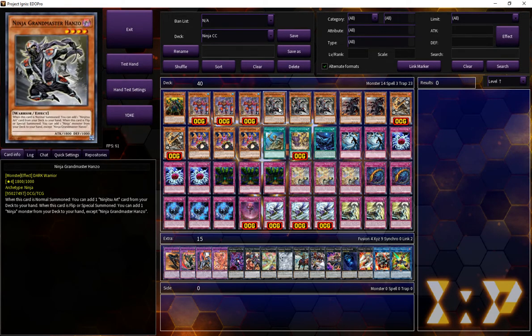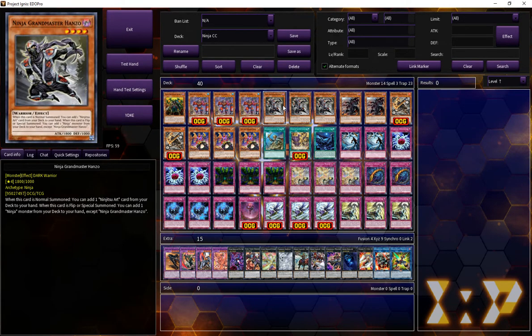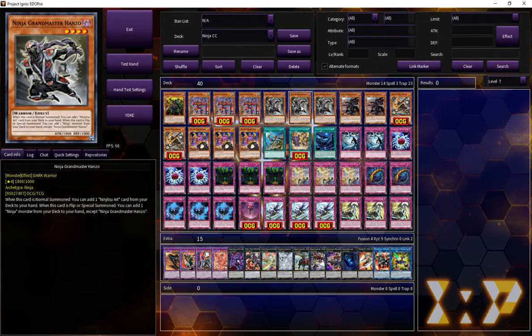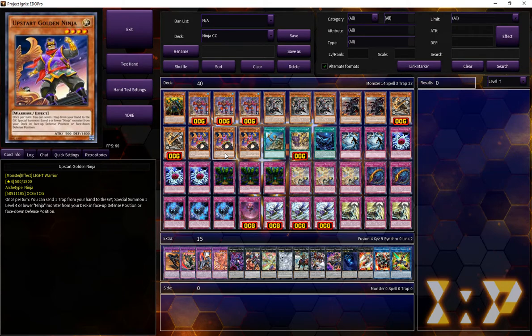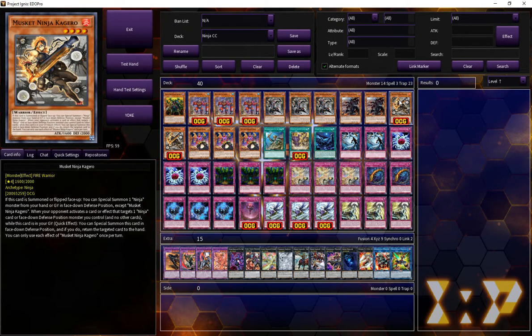On to Ninjas. There's just level fours, so we're playing three Hanzo, two Kagero, and three Upstart Golden Ninja. Hanzo, just on summon, searches one of the ninjutsu arts — obviously good. You want to recycle this and search it as much as possible. Two Kagero: on summon it summons a ninja from the graveyard, just decent recursion — summon back Hanzo. On special summon, Hanzo searches one of the normals, so you get to go Upstart. Upstart discards a trap card and summons a ninja from deck, so you get to go Upstart, summon Hanzo, search Kagero, which is a good line.